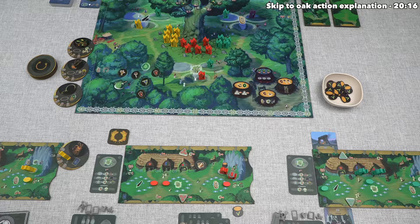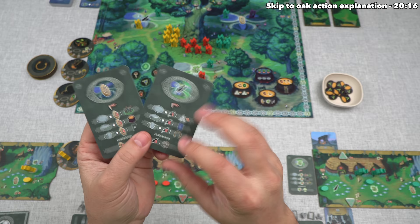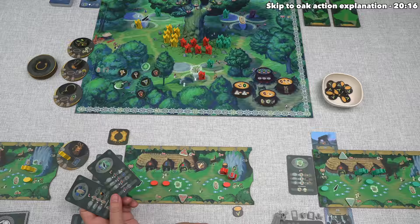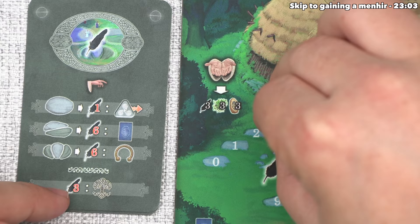Now their turn is done. This means it's time for us to go, and we don't have any active druids anymore, but that does not mean we don't have options for our turn. We could either send an active druid to an action spot, play a moot card to go to a temple, play a moot card to go up the oak tree, or we could pass. I don't think we're going to pass in this moment. Instead, let's go ahead and play this feather moot card and then perform the bottom option. That is going to cost us three feathers, which brings us down to three, and then we can progress one passive druid up the oak.